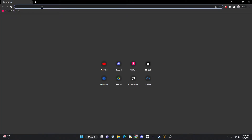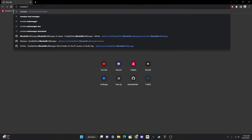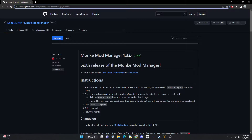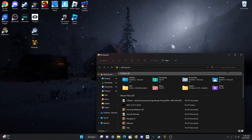Once you have Gorilla Tag and SteamVR installed, you want to get Monkey Mod Manager. Go to your browser and search up 'Monkey Mod Manager.' I'll link the GitHub link in the description. Click that link, scroll down, and download Monkey Mod Manager.